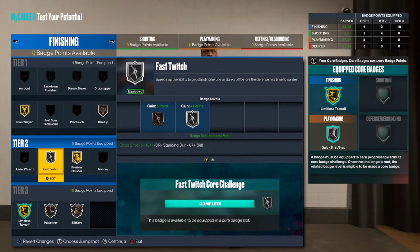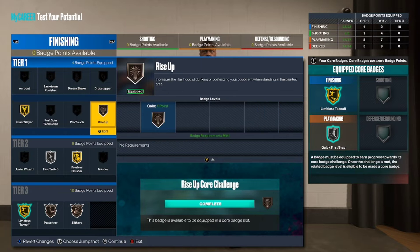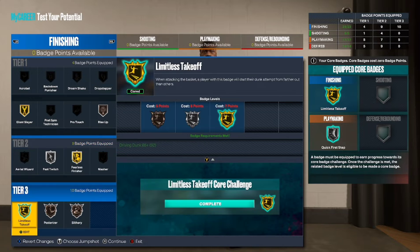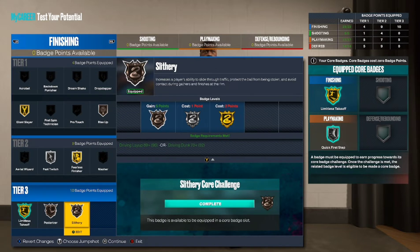Alright, so here we go: Giant Slayer on gold, Rise Up on bronze, Fast Twitch on silver, Limitless Finisher on gold, Living Take Off on gold — that'll be your core takeover. And also Posterizer on bronze, Slithery on bronze.